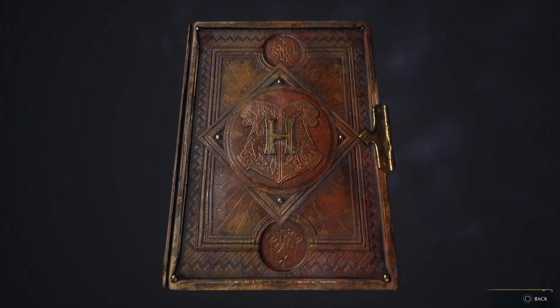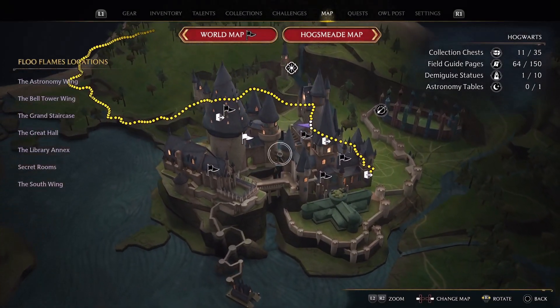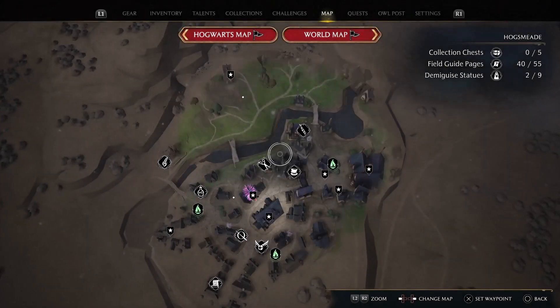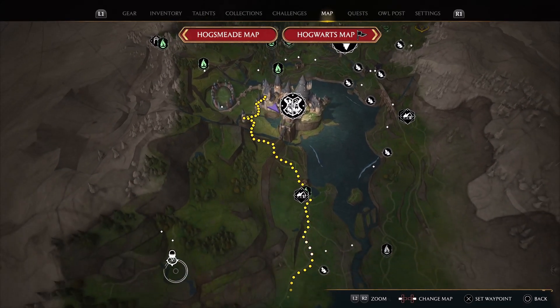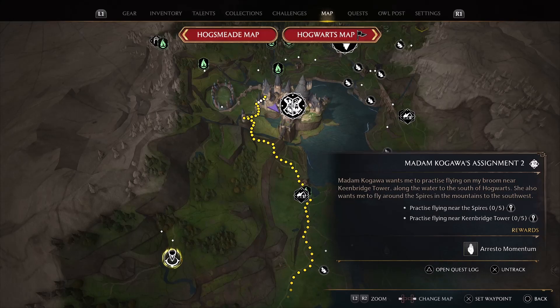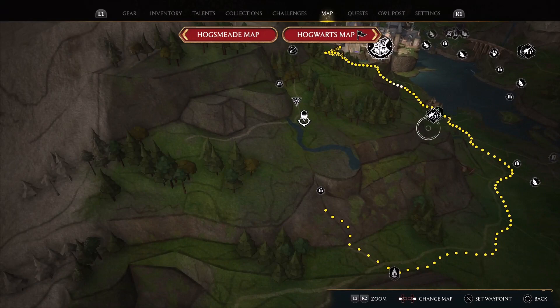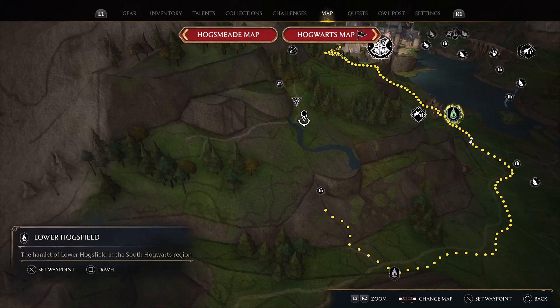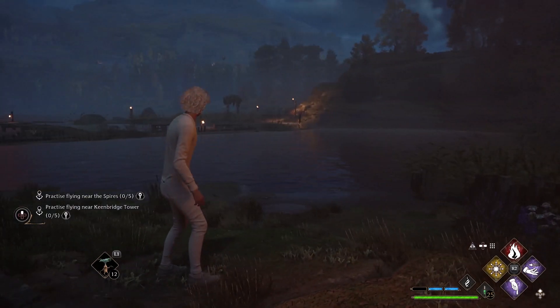Let's take a look at the map and see where we need to go first. Out into the world — this is one of Madam Kogawa's assignments. We got a little ways to go but we can fast travel there, then take the broom and see what's going on. It's a little chilly to be out there in your underwear, but it is what it is.